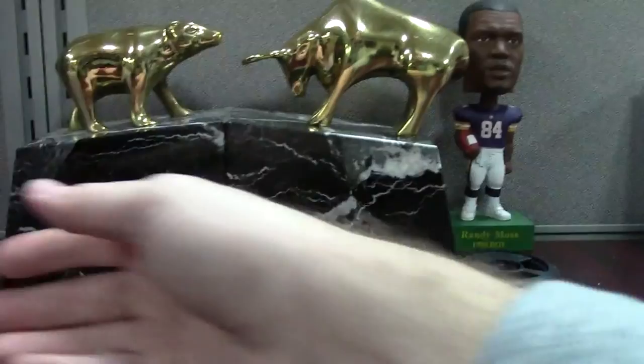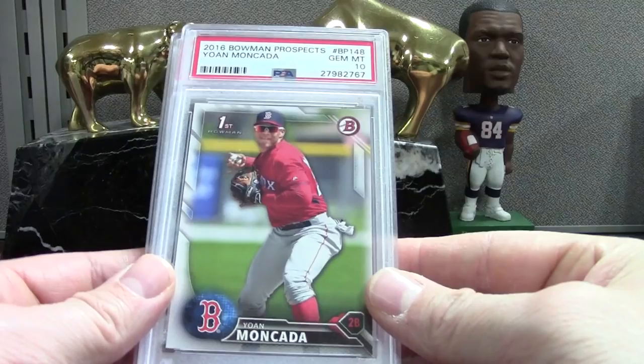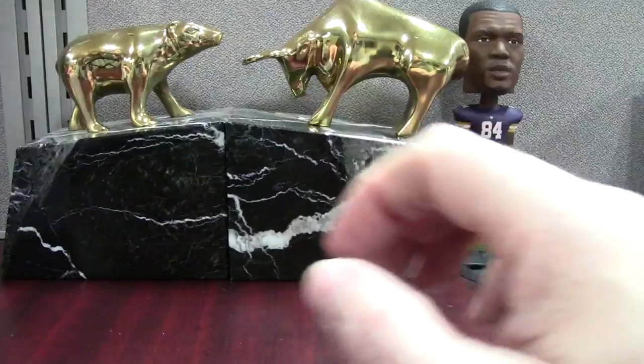Bowman Prospects Moncada — very low-end card because it's just paper, but PSA 10 on that. Then we have his Topps base — I think there's a variation in the White Sox jersey but this one also got a 10. Moncada — I don't know what's going on with this hobby. I know he didn't get off to the scorching start many expected, but he still played fairly well enough for a rookie.